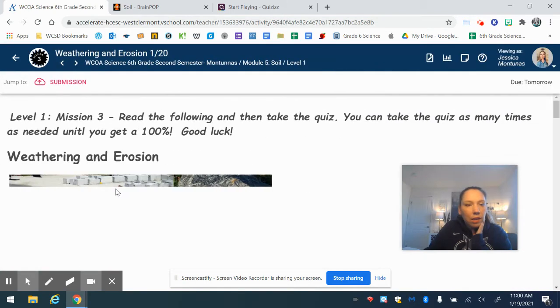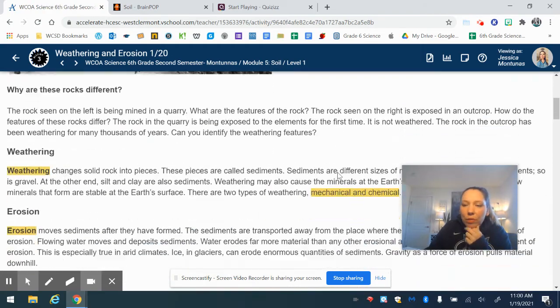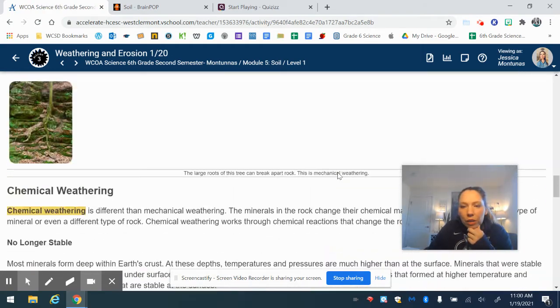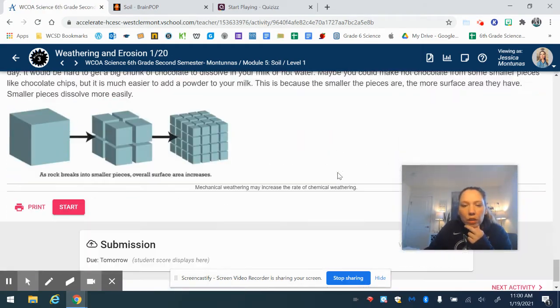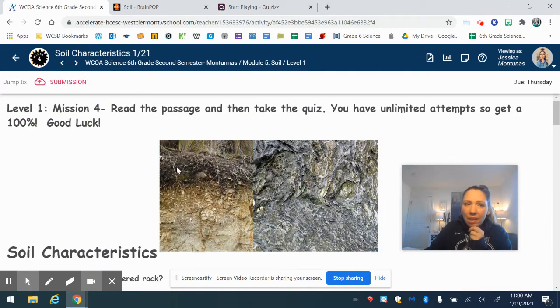The next activity in level one is mission three — this is all about weathering and erosion, which you already know, but it's a good review. You read through the information and then there are several questions for you to answer. Click 'start' after you read that information.